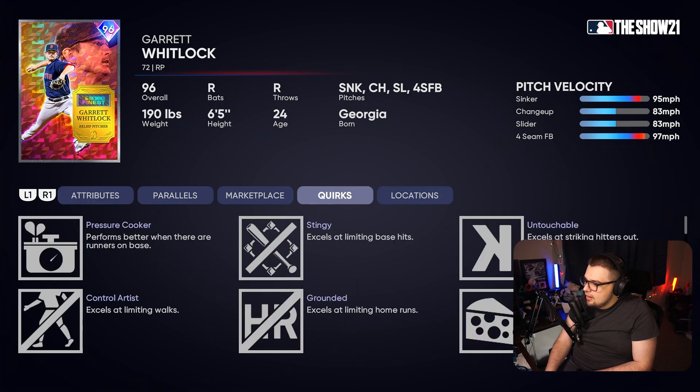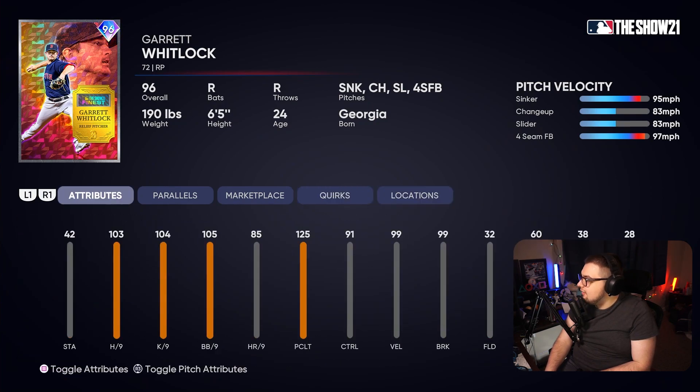Next, we have Garrett Whitlock, who had a really good year for the Red Sox. He's got outlier on the sinker — that's nasty — plus a changeup and slider. This is a great reliever to add to the bullpen. For a reliever, 103 hits per nine is a little bit low, which makes him a little iffy to use. But the pitch mix is still legit, and I would be trying him in my bullpen, especially if you need one or two relievers in the back end.